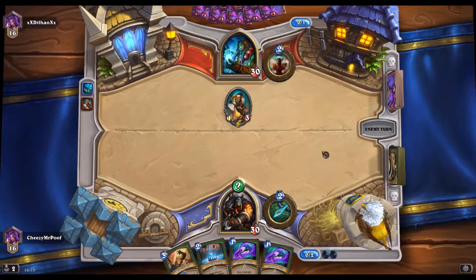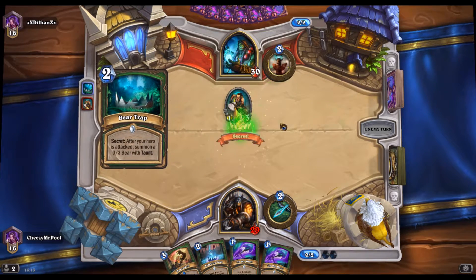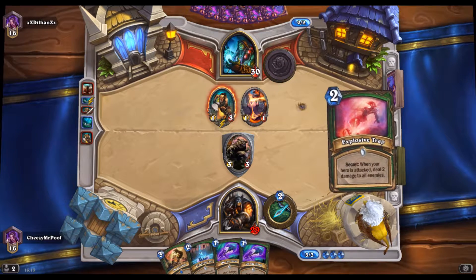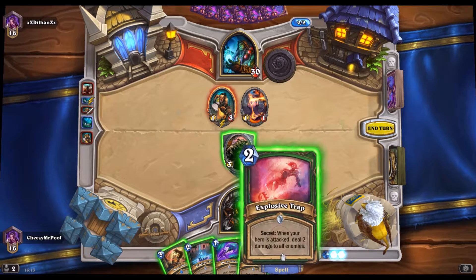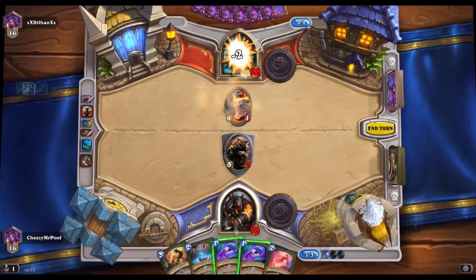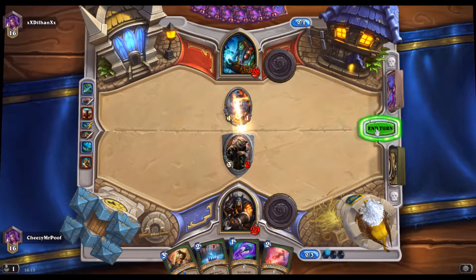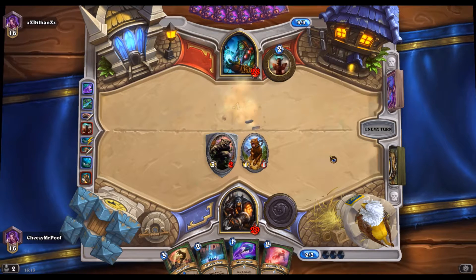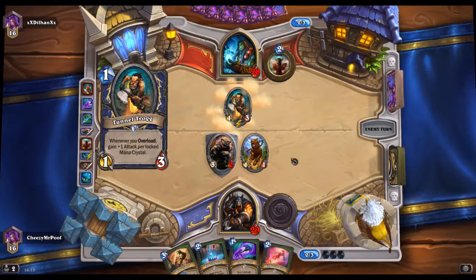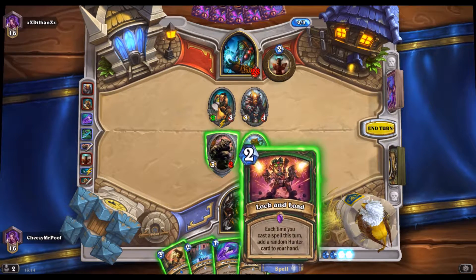Let's drop the Bear Trap. Bear Trap! Now you used your attack already, so if you buff it, it will kind of be a waste. We're gonna keep On the Hunt in hand for now because it's a Lock and Load trigger. Going to kill this, hero power - he can buff that and kill the bear, so I'm going for the safe play and getting myself a mastiff. Frog number two and the Totem Golem. We get the Lock and Load but we are totally not ready for it yet.